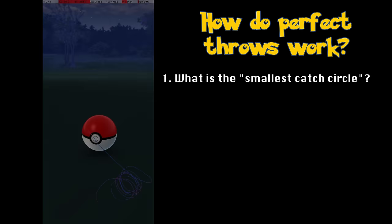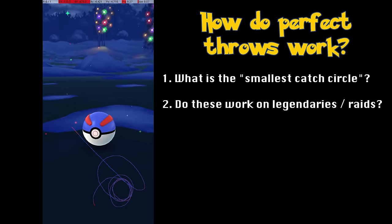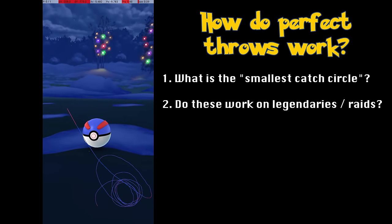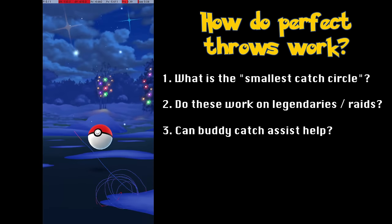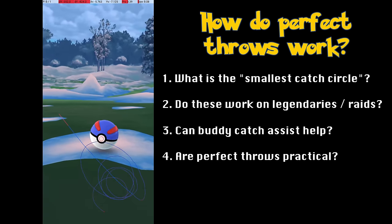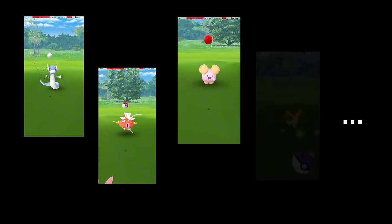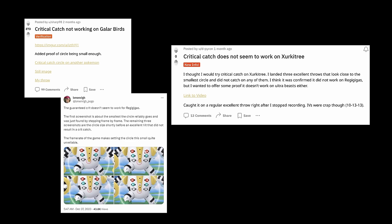First, how small does the catch circle actually have to be for a perfect throw? Does the throw have to be frame perfect, or is there some wiggle room? Second, do perfect throws guarantee catches on legendaries or raid bosses? They would be very useful for catching Pokemon like Galarian birds that have very low catch rates. Third, do perfect throws work with buddy catch assist? By deliberately triggering buddy assists by waiting for an attack, can we guarantee a catch without needing to throw an extremely precise excellent throw? Finally, and most importantly, is this actually a practical technique? To help answer these questions, I recorded 16 perfect throws of my own, including 4 with buddy assist, as well as analyzed some results from the Pokemon Go community. What follows is the best information I have so far, though there are still some open questions.